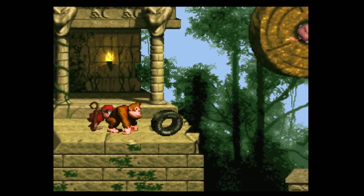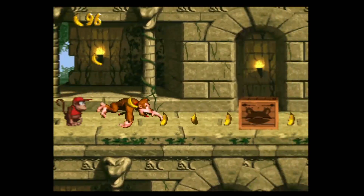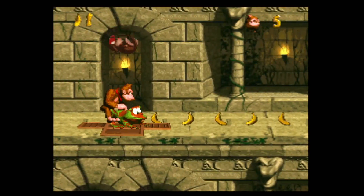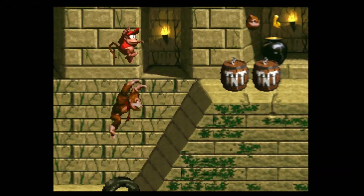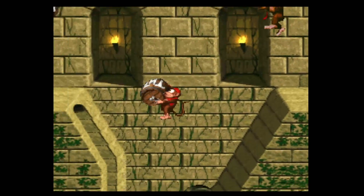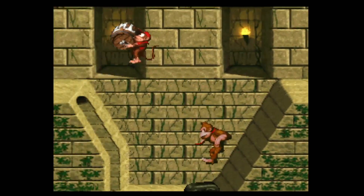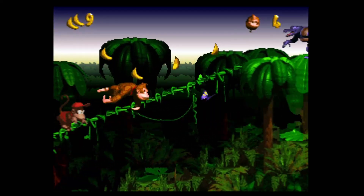Be on the lookout for a tire you can roll on the ground — you can bounce off of it and find a hidden area in the stage with an animal crate that contains Winky the Frog, which makes it much easier to progress through this stage. Watch out for the muscular Kremling Krusha — make sure you use Donkey Kong to take him out. Overall, this stage is perfect for our number nine spot.